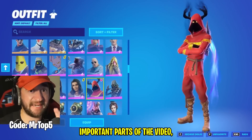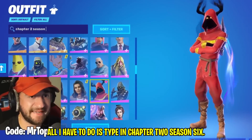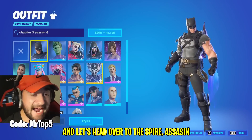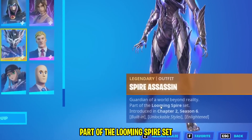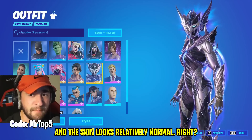This will be one of the most important parts of the video, so pay attention. All I have to do is type in Chapter 2, Season 6 — one of the most important seasons of the storyline, like I keep mentioning. And let's head over to the Spire Assassin, Guardian of a World Beyond Reality. Part of the Looming Spire set, and the skin looks relatively normal.